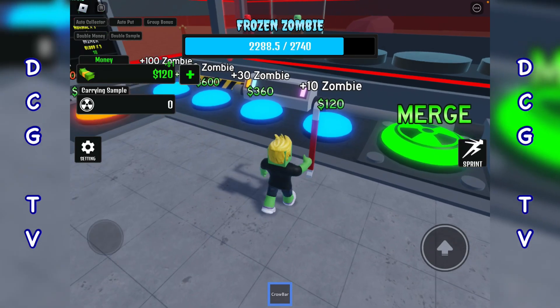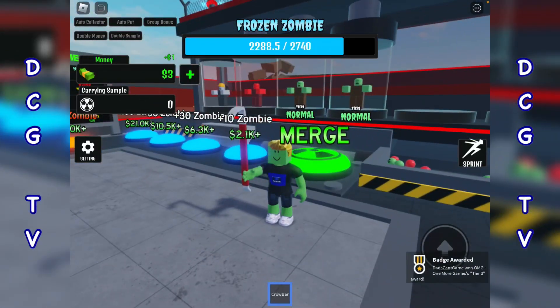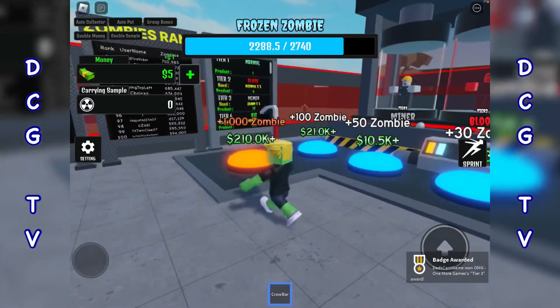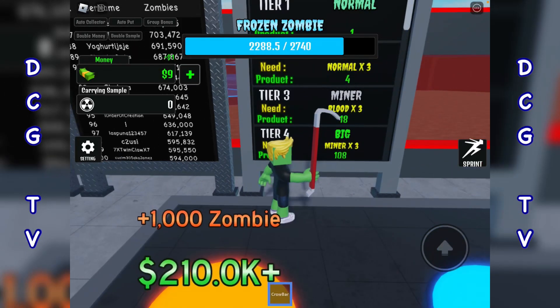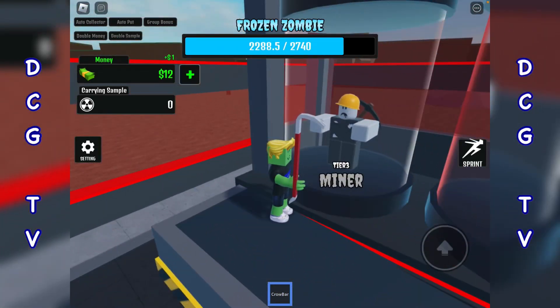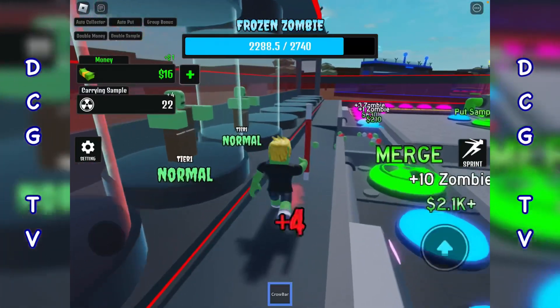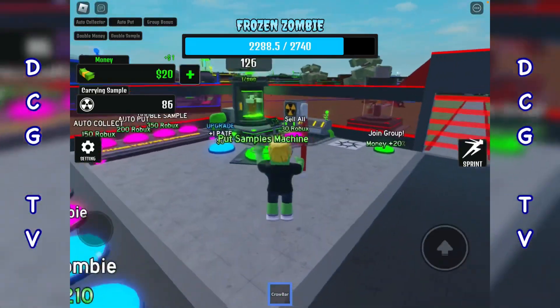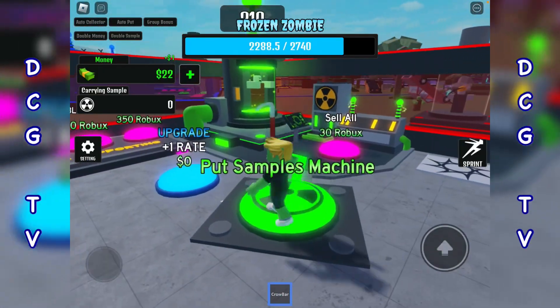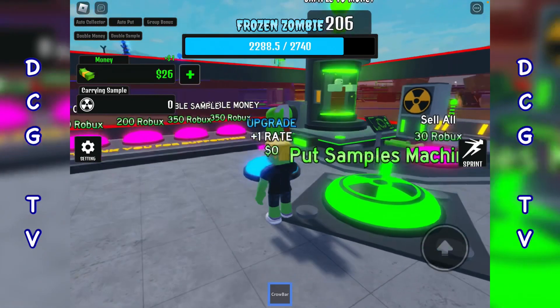Let's get plus 10 in a minute — bosh and merge, bosh! There we go, we've got a tier three now — excellent! So that is a Miner, and the next one after that is a Big. Let's have a look at you — oh that's cool! Let's collect these — bosh.